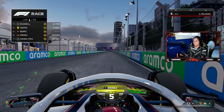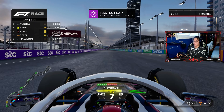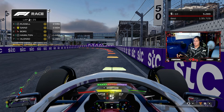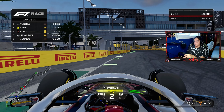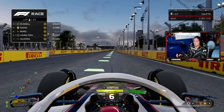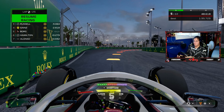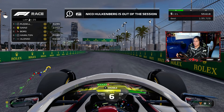Starting P7 at 105 difficulty — the question is whether we can keep the tires rubbered in to the end. The aim is to hold P7 or move up a spot or two and secure points. Doohan is starting P12 and needs to bounce back after his DNF in Bahrain. It would be great for the team and his confidence if he can squeeze into the points.